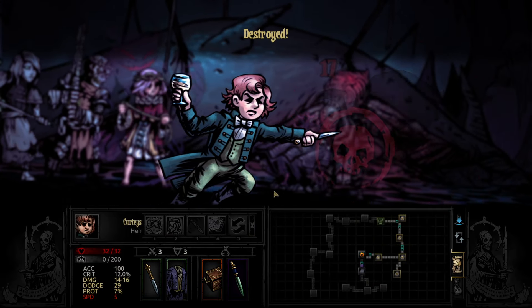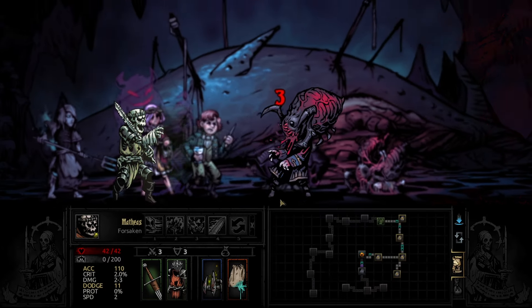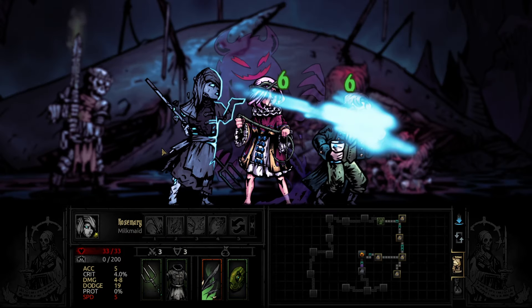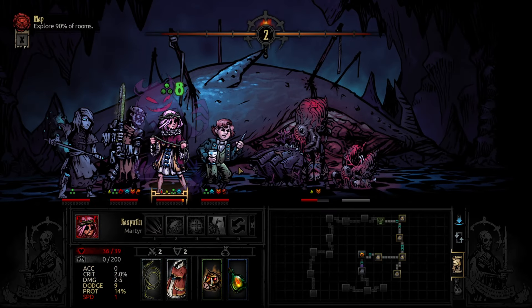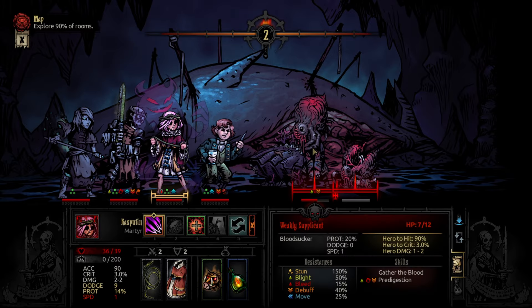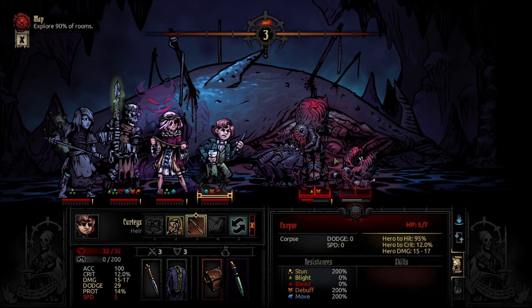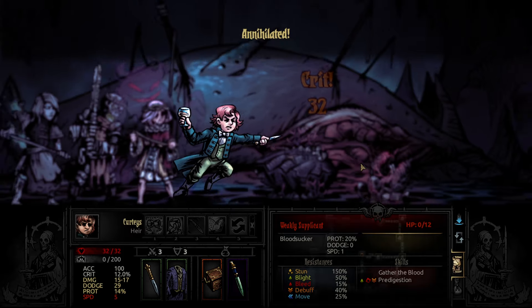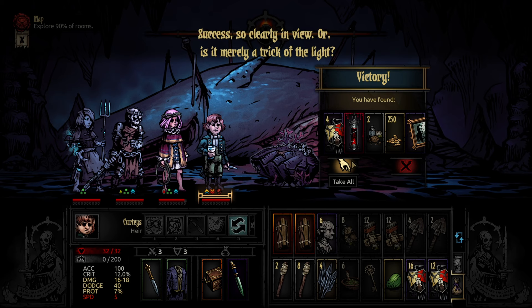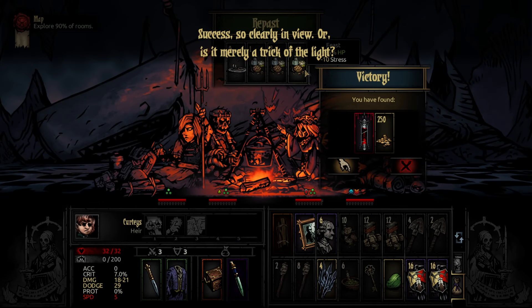Let's get the one with more health. Blocked — 3 damage, 5 blight. I don't need to heal anyone. I'm going to take him out and do grit. It's not even that powered up quite yet. Success so clearly. Firewood — take portrait. Or is it merely the trick of the light?